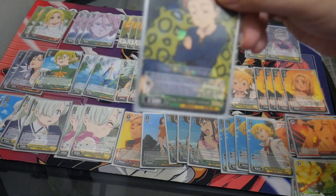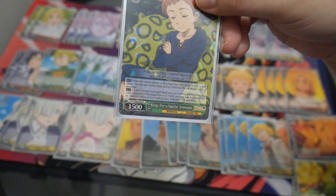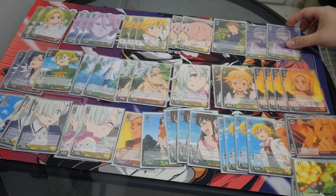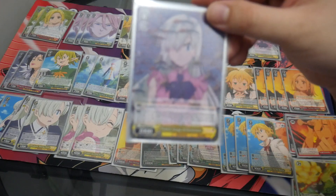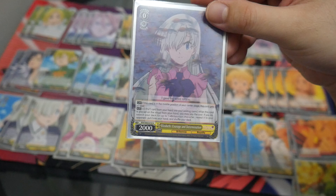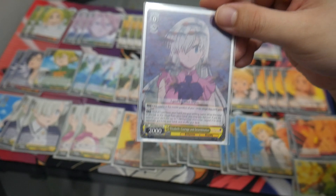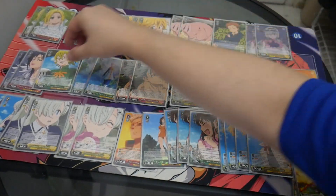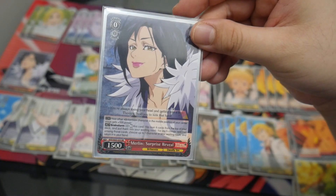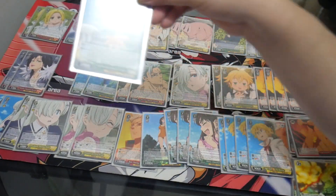For level one we have one copy of King For a Special Someone — on play look at the top two cards to rearrange, and it has a climax swap effect for the second effect. Two copies of Elizabeth Courage and Determination — if she's in middle position she gets an extra soul, and on play you can pay one, pitch a card, and search your deck for a character. Two different brainstormers: two copies of the Merlin one, which is a salvage brainstormer and gives power.